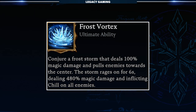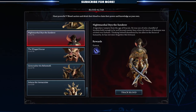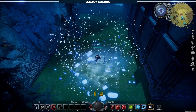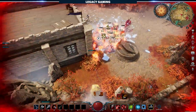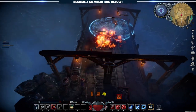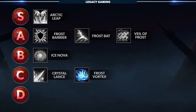Our last Frost ability is Frost Vortex. When cast, players conjure a Frost Storm that deals 100% magic damage and pulls enemies towards the center. The storm rages on for 6 seconds, dealing 480% magic damage and inflicting chill on all enemies. To unlock Frost Vortex, you'll need to kill the end-game V-Blood unit the Winged Terror — to reach this enemy, you'll need to kill Night Marshal Styx in the Cursed Forest to obtain Batform, then fly to the Winged Terror's location and kill the boss. On paper, Frost Vortex seems all-powerful with incredibly high damage that scales well, but the ability really only has potency in PvE. In PvP it's easy to avoid even without a travel skill available, and there's a secondary animation with a bit of a false start that once again allows players to escape. The high damage and large AoE save this ultimate from being a total bust, and its PvE potency is good enough, but sadly there are just a few too many things holding it back, which is why Frost Vortex gets a C rank.